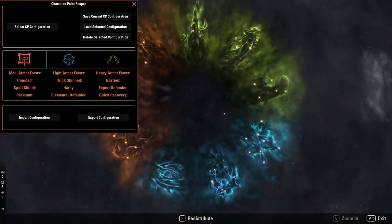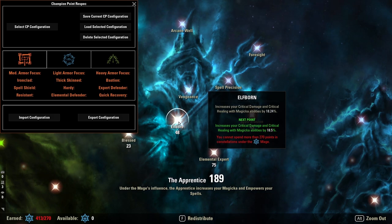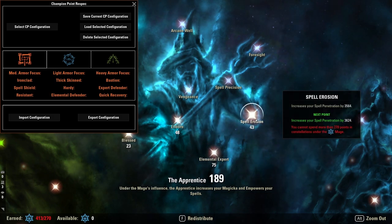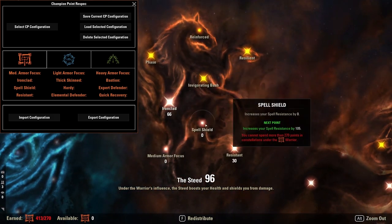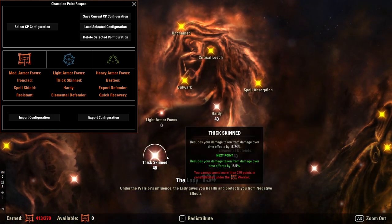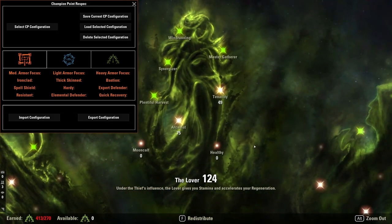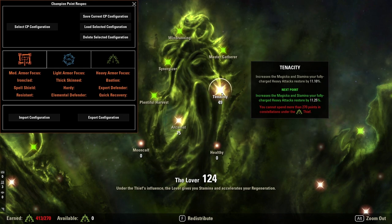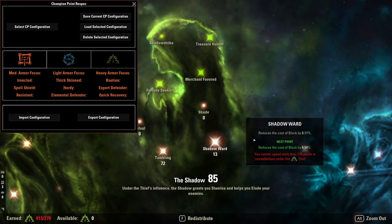We have 11k Spell Resist, 9.5k Physical Resist, and 2800 Crit Resist. For potions I use Spell Power Potions giving us Magicka, Major Intellect, Major Sorcery, and Major Prophecy — increasing Spell Damage and Critical. When we pop this potion we go up to about 2500 Spell Damage and 35% Crit, which is very good. That is where we are getting our Major Sorcery from so we don't have to get it off our skills. For Champion Points: 23 into Blessed, 48 into Elfborn, 75 into Elemental Expert, 43 into Spell Erosion, 81 into Master at Arms, 66 into Ironclad, 30 into Resistant, 48 into Thick Skin, 43 into Hardy and Elemental Defender, and 40 into Bastion. We have 61 into Warlord, 75 into Arcanist, 49 into Tenacity, 72 into Tumbling, and 13 into Shadow Ward.